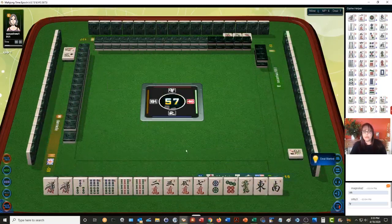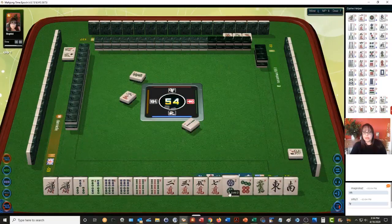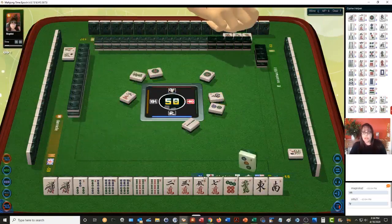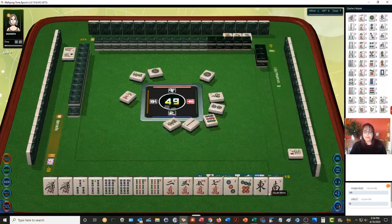We have mixed suits, we're in north seat. The seat doesn't matter for Taiwanese — any pung of honors, winds or dragons, is a point. We have no flowers — that's a point, but the minute you draw a flower that goes away. Green dragon, two characters. We do have a lot of bams — let's discard the dots. If we can get a seven or an eight bam we could get that pure straight. Let's discard the green dragon — single honors are not going to be helpful.